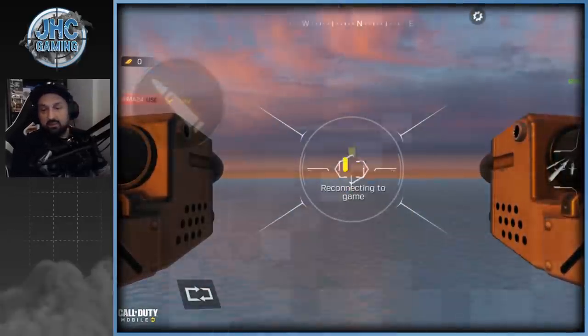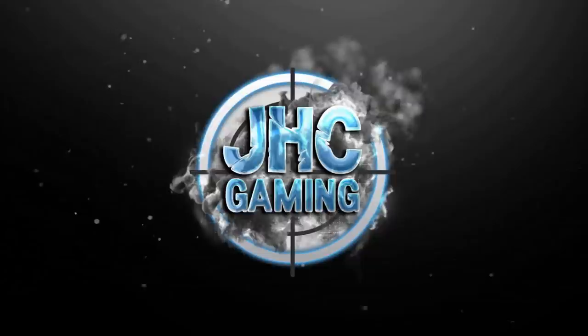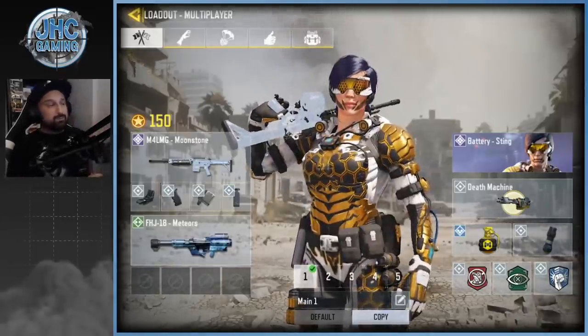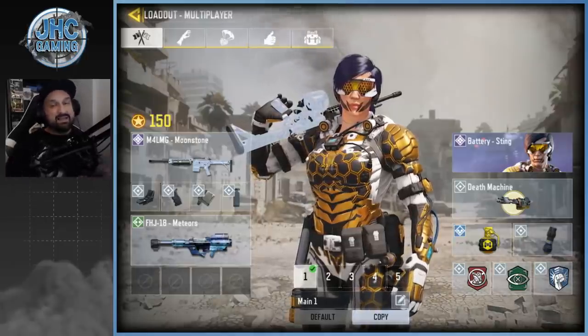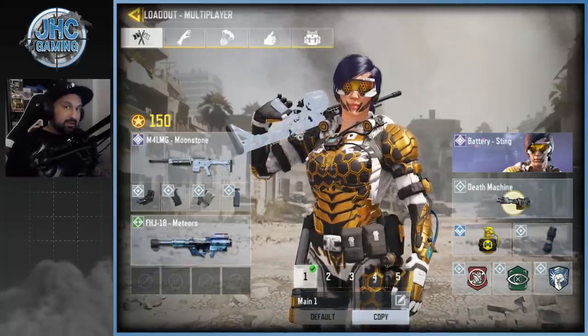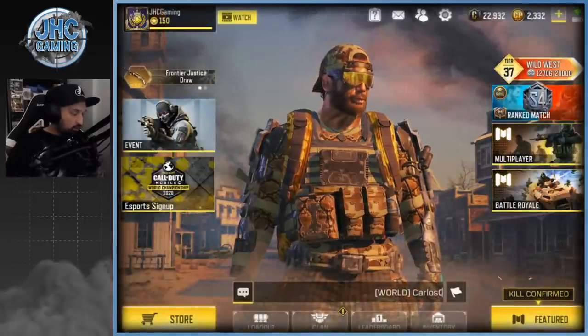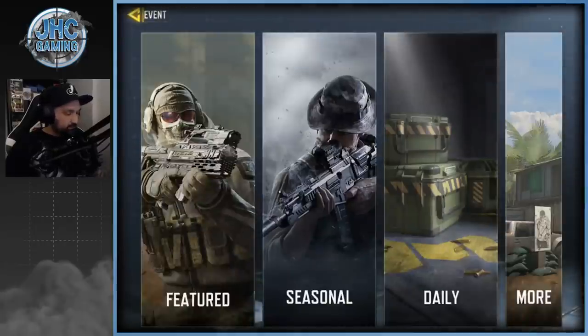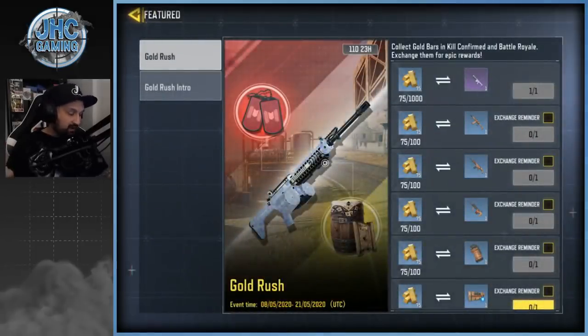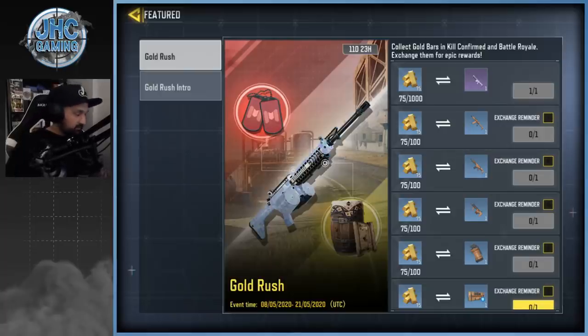What's up guys, Johnny here back with more Call of Duty Mobile. Today we're gonna play with the M4 LMG Moonstone. I unlocked it on stream two days ago but only played one game. It looked pretty okay — I used to say the M4 LMG is pretty bad, but I had a decent game. Today we're gonna keep grinding gold in the gold rush event. We're close to unlocking rare weapons — the RUS79U and LK24 — only a hundred gold each, about two games away.